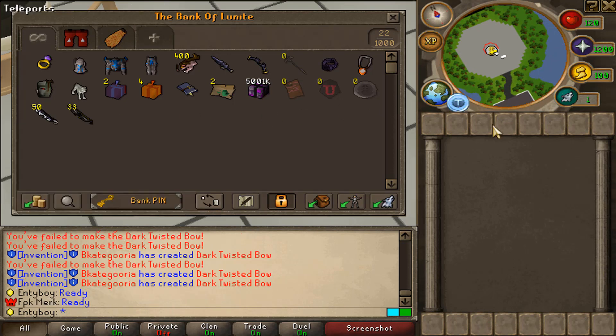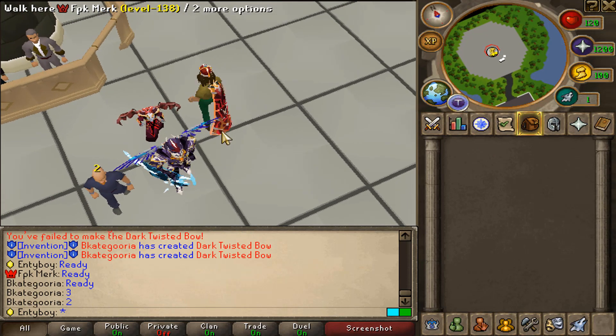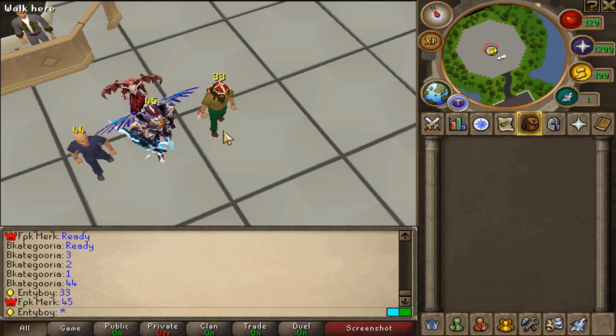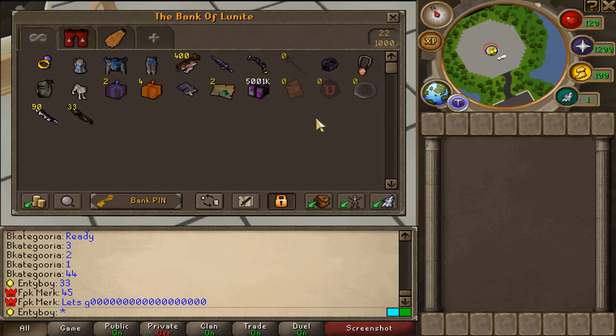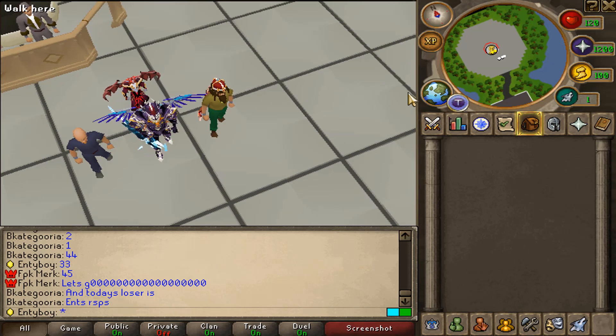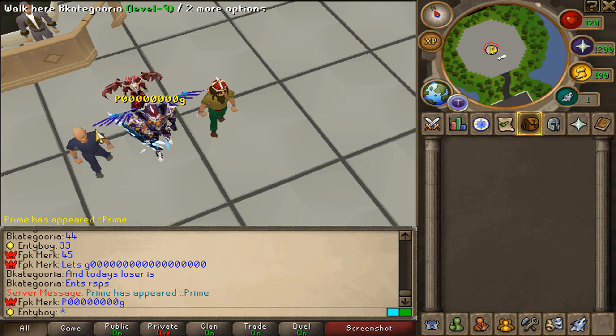I'm ready — 33 dark twisted pose. Wait, 44? 45? What?! I'm such a loser — only 33 dark twisted pose, and today's loser is me. Sipsic got them, you know what I'm saying — sipsic got them. Jesus Christ, how did I only get 33 when these guys got 45 and 44?